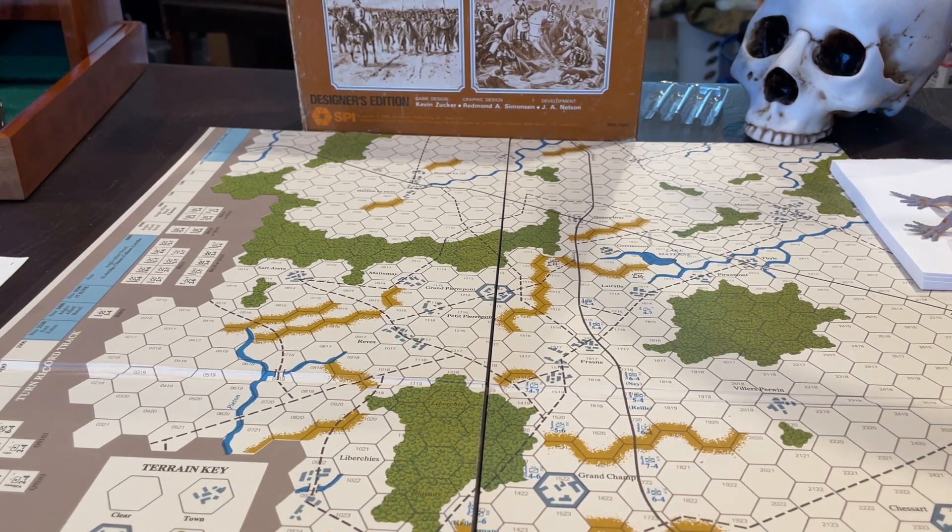As the Anglo-Allies, you don't necessarily have to hold Quatre Bras to the last man. You may want to retreat and try to lure Ney forward — keeping him engaged in one spot, then jumping in to surround some units. I don't remember all the details since it was a while ago, but we only played about six turns and called it once the Anglo-Allies got demoralized and couldn't put up a worthwhile fight.